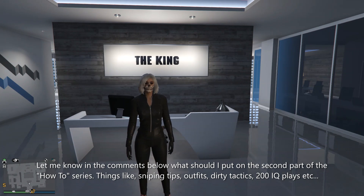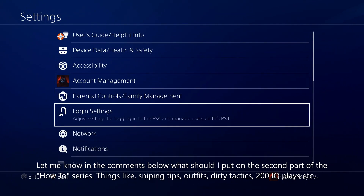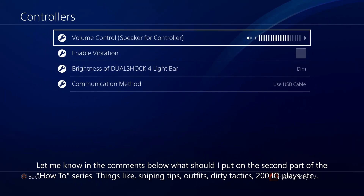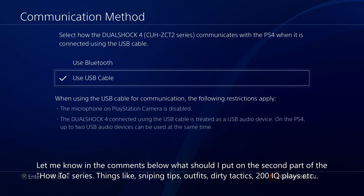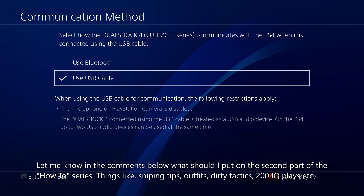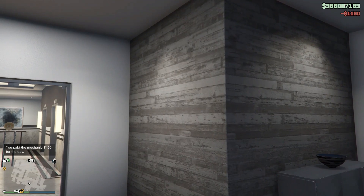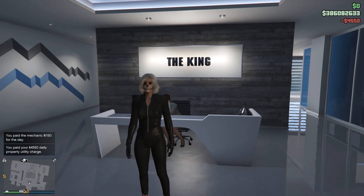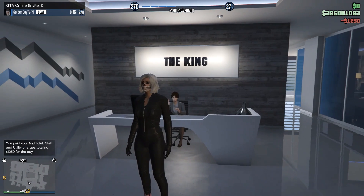One more tip: if you want to 1v1 somebody, go to Devices, Controllers, Communication Method, and set it to USB Cable. What this means is that using a USB cable makes your controller inputs faster — the PlayStation will react quicker than over Bluetooth. Logically, a wired connection is faster. If you're going into a 1v1, plug in your USB cable and you'll have an edge, 100%.